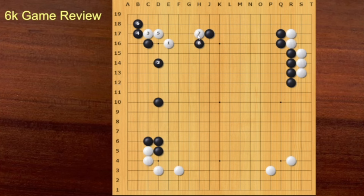If Black plays Hane here, then this is the follow-up. Capturing this one stone is not good. This is good for White. If Black captures this one stone, White is happy with this result. So this is normal for Black. Then White can connect. White is alive — this is a joseki.